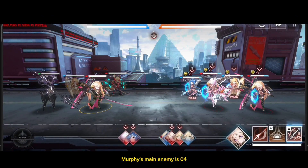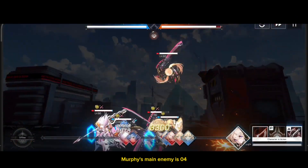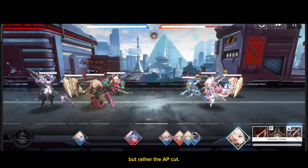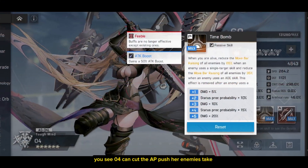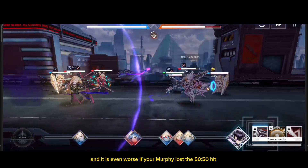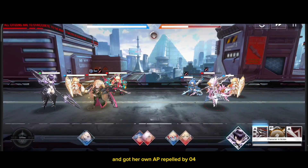As you might already know, Murphi's main enemy is O4. And to me, the main problem wasn't O4's follow-up attack, but rather the AP cut. O4 can cut the AP push her enemies take by a huge percent, and it is even worse if your Murphi loses the 50-50 hit and gets her own AP repelled by O4.